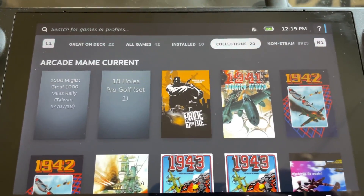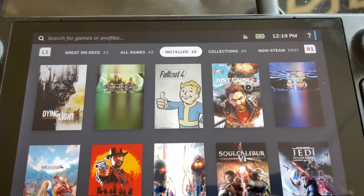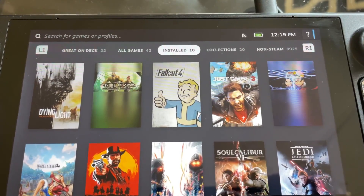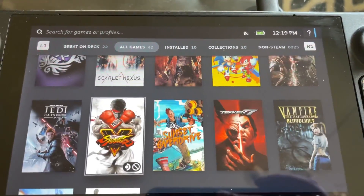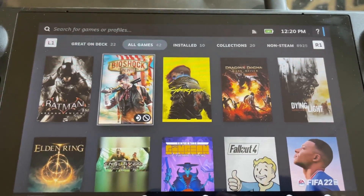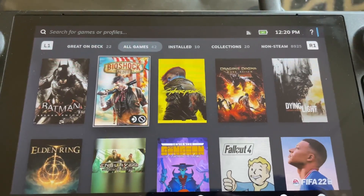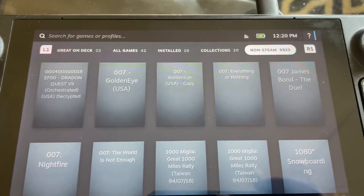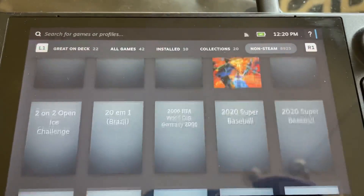The one terabyte SD card for the triple-A games held 42 games total, with 10 installed on internal storage — 42 games in total including some really huge files. So you can hold quite a lot, and with the Steam Deck you can basically uninstall and reinstall games. If you finish with one you can reinstall a previous game — it's all done through cloud so it's not too bad. If you scroll over to the end you'll see Non-Steam Games, which will be every single game you have on there across every system.